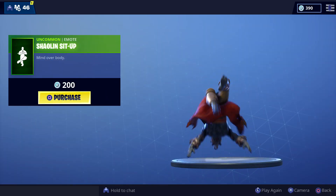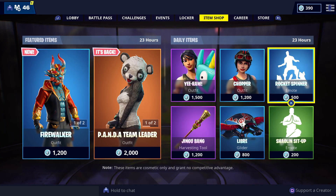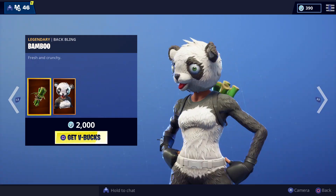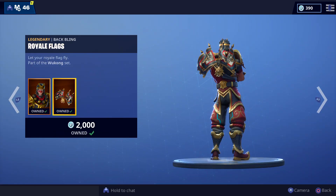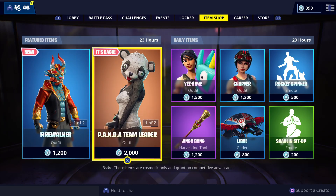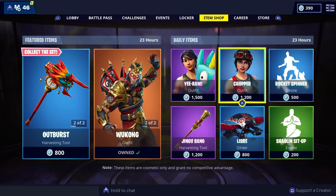The Shaolin Sit Up — you fall down and just jump right back up. I don't think I'm gonna get that, not for 200 even; I'm just not a fan of it. So it's an ok item shop — the best part is the Bamboo Panda back bling along with Wukong. Other than that, this is not a great item shop since the Firewalker came back and most of the other skins are just ok.